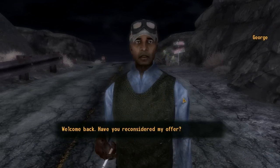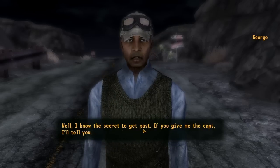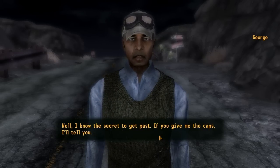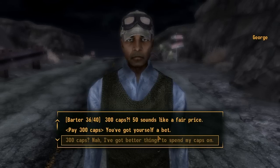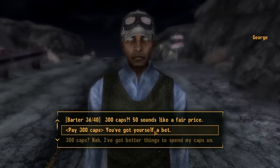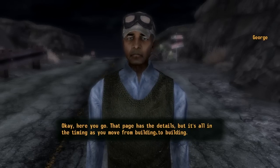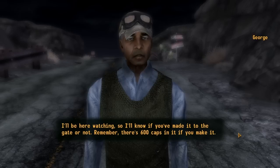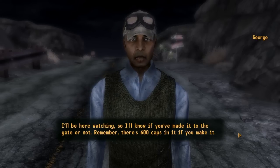Hello. Welcome back. Have you reconsidered my offer? I know the secret to get past. If you give me the caps, I'll tell you. If you make it back alive, I'll double your money. My barter's not good, so I've got to get through — I'll pay you. Here you go. That page has the details, but it's all in the timing as you move from building to building. I'll be here watching, so I'll know if you've made it to the gate or not. There's 600 caps in it if you make it.